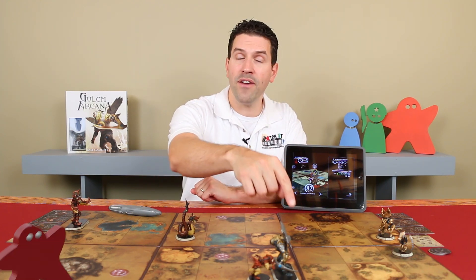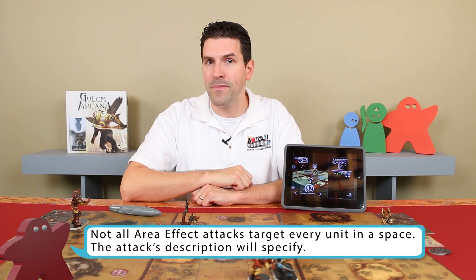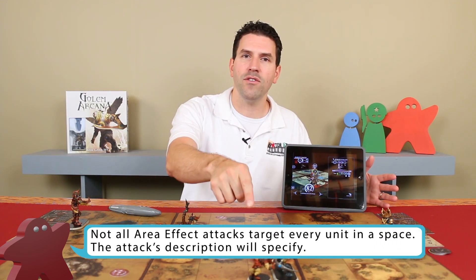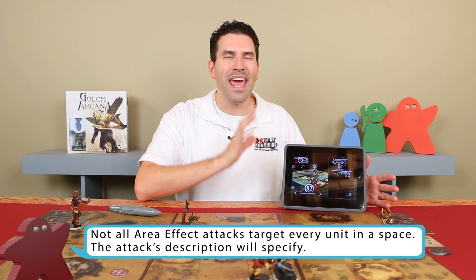There's another kind of attack known as an area effect attack. This will target a space and all of the units found there, including friendly ones. The application will calculate accuracies for each of the targeted units separately. But area effect attacks ignore cover, both from the targeted space and any of the intervening spaces. You still only roll to attack once, but whatever you roll is then compared against the calculated accuracies.